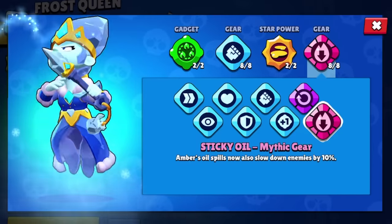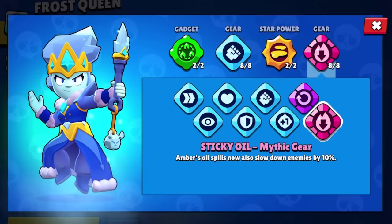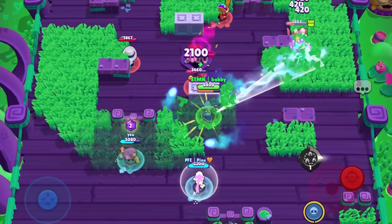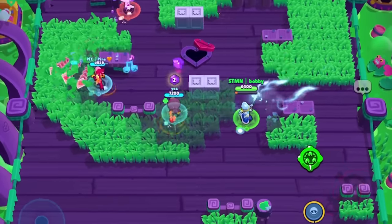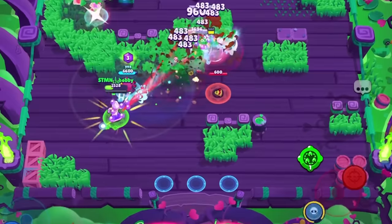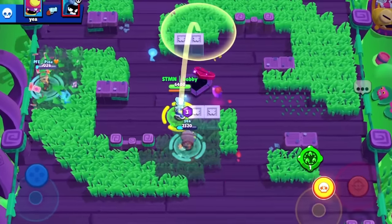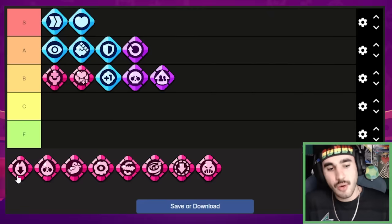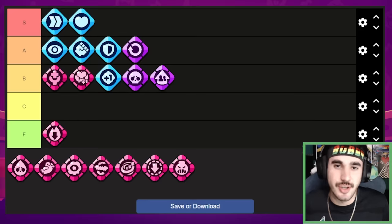Next up we have Amber's sticky oil, which slows brawlers down by 10% when they're standing on your puddle. Honestly I hate this gear — I think it's useless. It's good-ish on some hot zone maps, but if someone is standing directly in the middle of your Amber puddle you're probably already lighting them on fire. It kind of works against Amber in that way. People don't really stand in the middle of Amber fires — more on the edge — and also half the time you don't even leave the fire on the ground, you just light them straight away. So we're going to put this in the F tier.